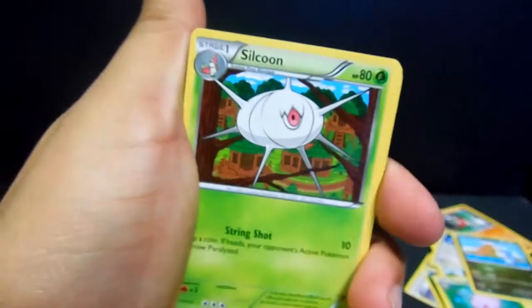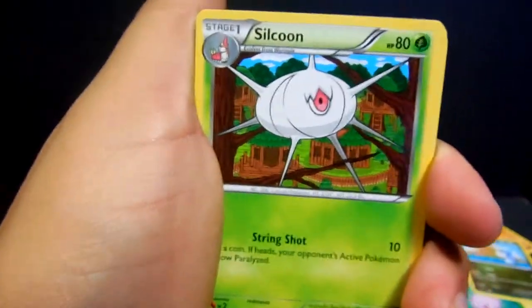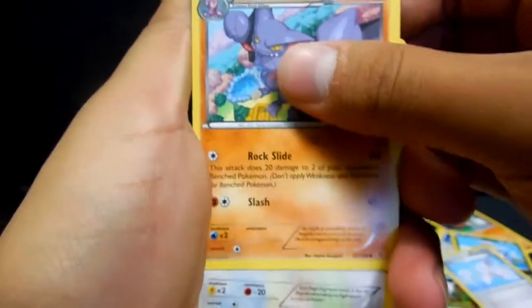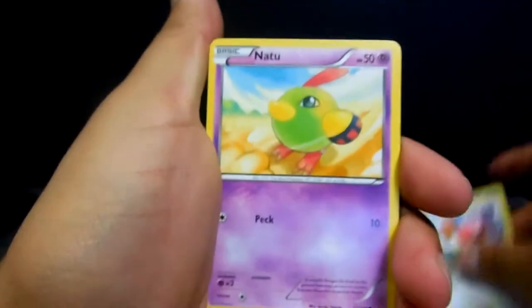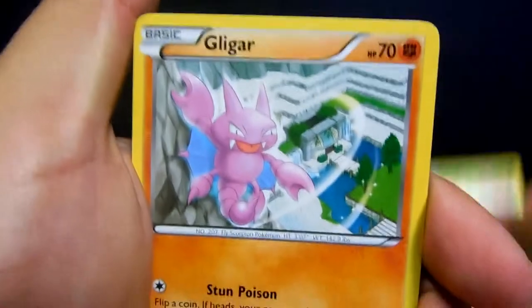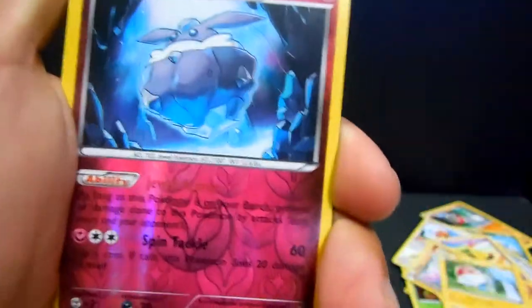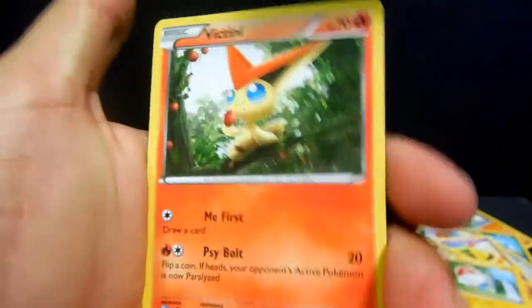We have a Silcoon, Healing Scarf, Gligar, a little Skorupi, Spearow, Natu, Inkay, a Gligar, Voltorb, Carbink reverse, and a Wigglytuff — once again non-holographic.